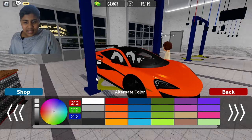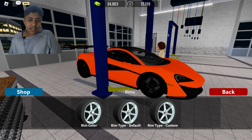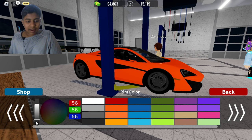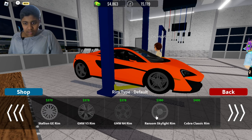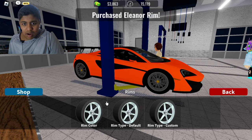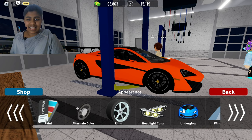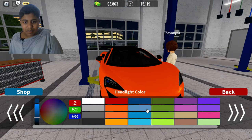That will do the job. For the alternate color, maybe white or black — let's black this car out. For rims, I'm going to change them entirely. I'll find the Eleanor rims, purchase those, and set the rim color to full black. This thing already looks pretty cool.